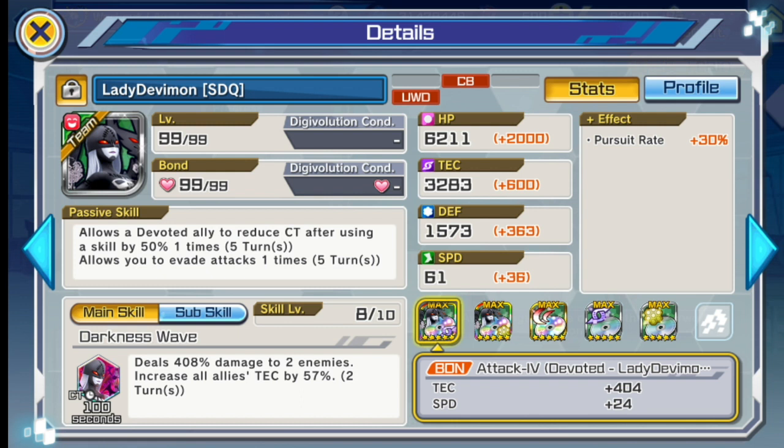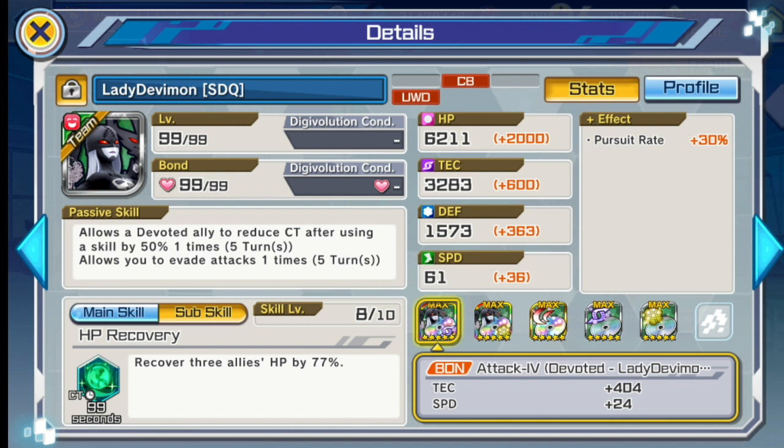Another thing I like about Lady Devimon is the main skill — it increases all allies' tech by 57%. I use her in clash battle and she really boosts ImperialDramon Paladin Mode's damage; sometimes I can reach 300K on the main skill if it crits. She's a great addition to a purely tech clash battle lineup. The sub skill is a heal — about 77% at my current level, and with the cool time usually halved it works well. Ideal for Underworld and clash battle.